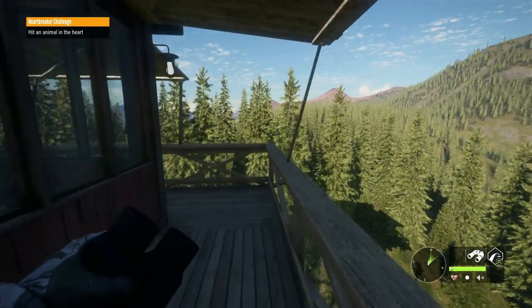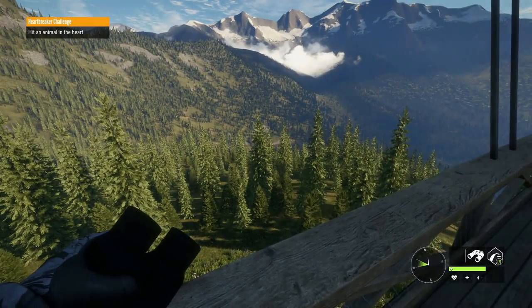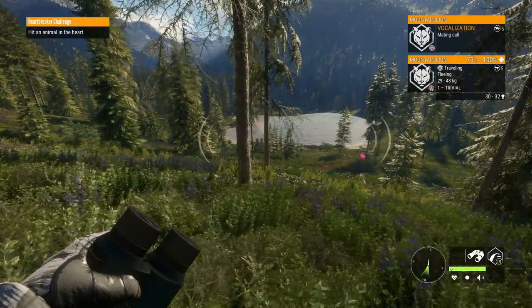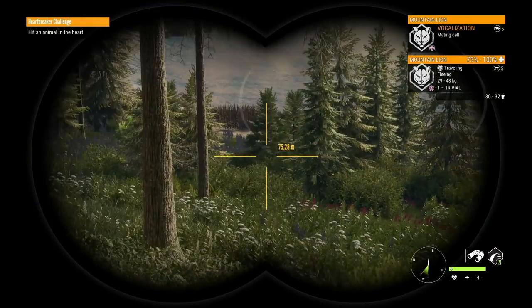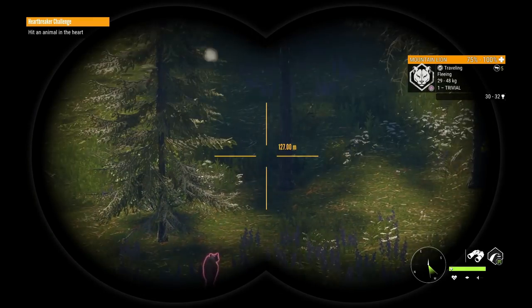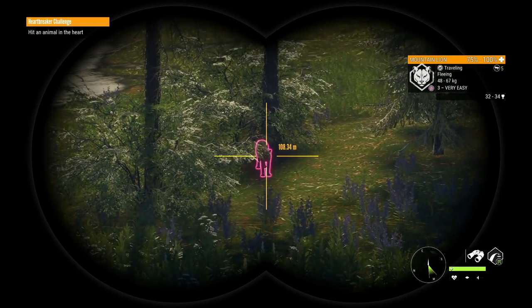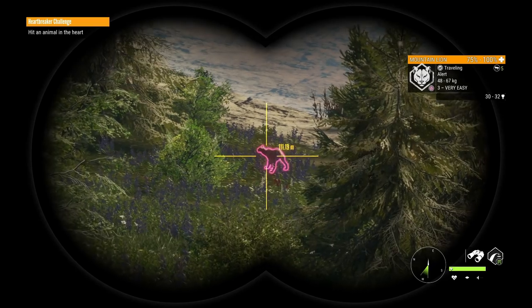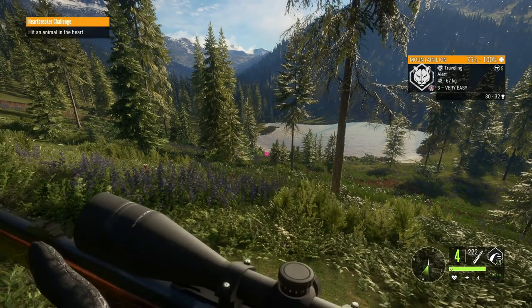Let's continue hunting. There's just a level three and a level one here, but there does appear to be another one over here. Just to get an idea of what the 270 can do to a mountain lion, let's go ahead and shoot one. I just need to figure out which one is going to give us the best shot - that one appears to be the best right there.